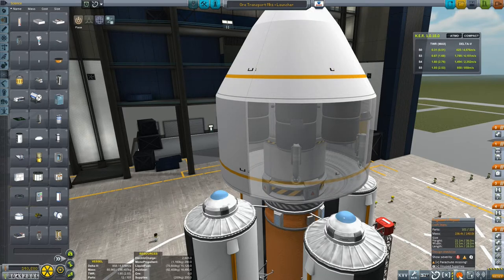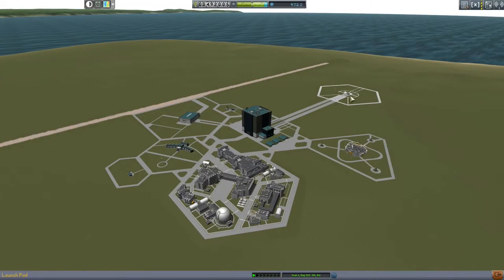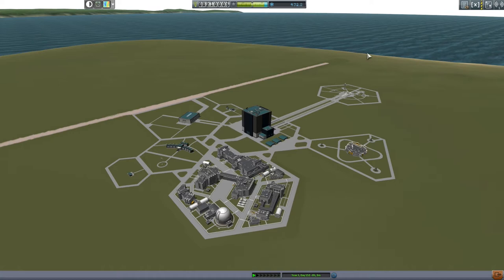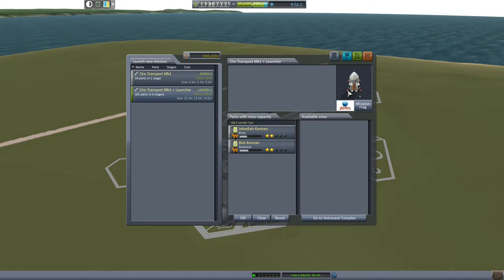Let's save our corrected vessel and pop outside to deal with the problem that our mass is substantially higher than our launch pad can handle — so we need to upgrade the launch pad. Outside in KSC we can right-click the launch pad and select upgrade; that will give us unlimited vessel size and weight. It's 282,000 funds, which is slightly more than half of our current funds, so we're burning through funds rather quickly. But we have no choice. And instead of going back into the VAB, let's just click on our pad and launch this vehicle with the crew directly from the pad.